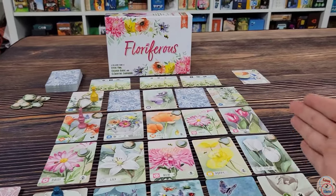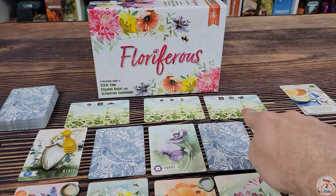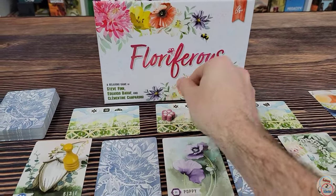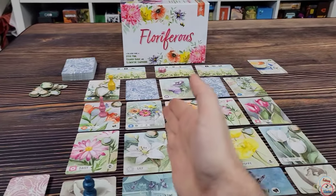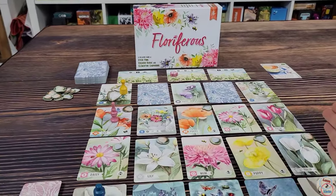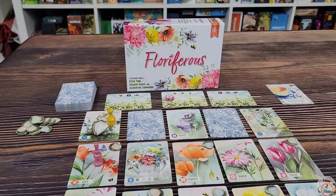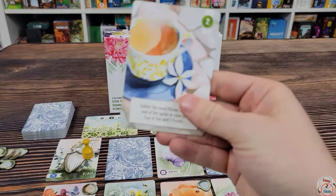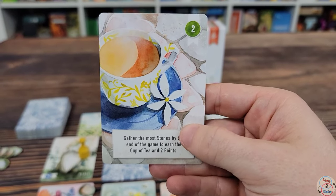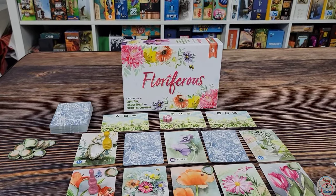This continues until you reach the end of the line. At the end of the round, check if anyone has completed any objectives — if so, they place their token in that spot. Then refill the board and go back the other direction, repeating the process again and checking objectives. After the third round, whoever has the most stones gets the cup of tea, which scores two points. Then count up all your points and the player with the most wins.